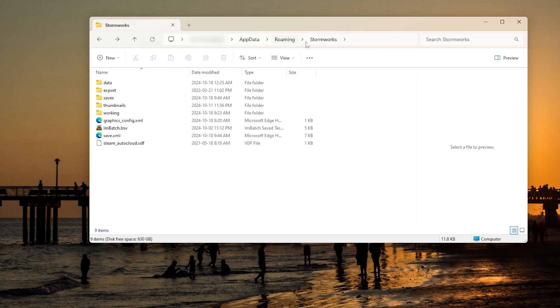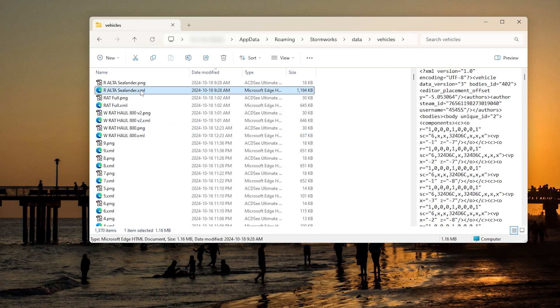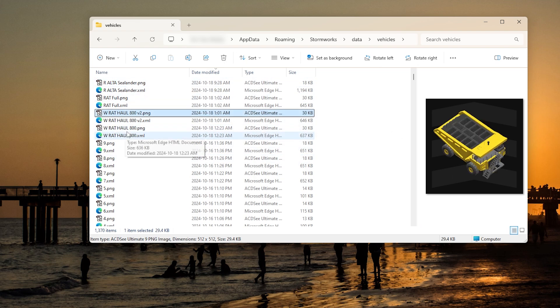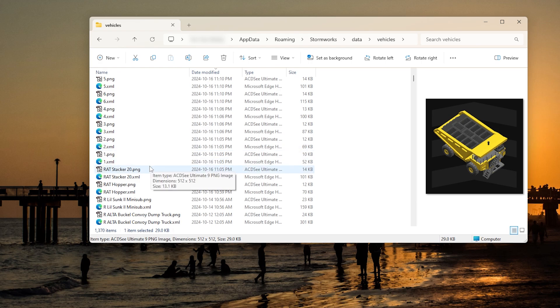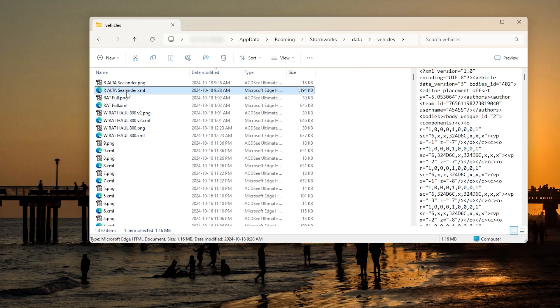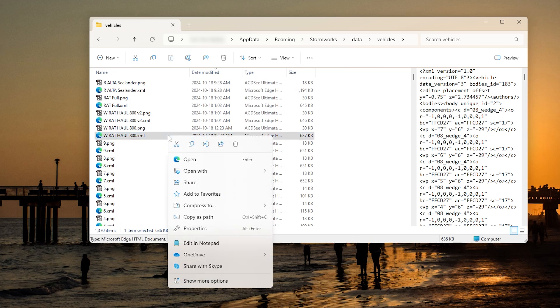Save that shortcut, and inside that folder you'll want to go into Data, then Vehicles. Here you'll find a list of all your vehicles. The file you're looking for is the XML file — the PNG is just a photo that shows up in your vehicle list, but the XML file is what we're interested in. In this case, we can find our Rat Haul 800.